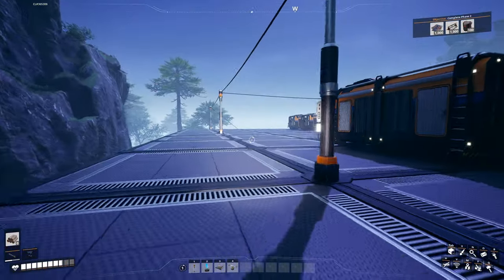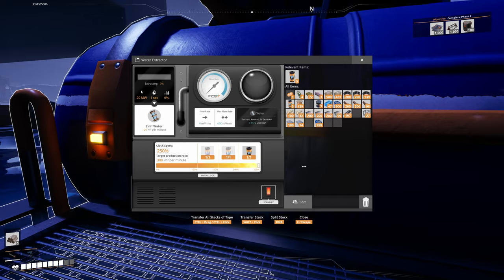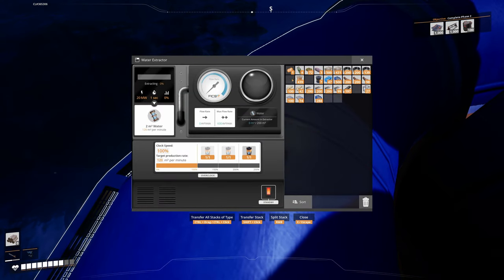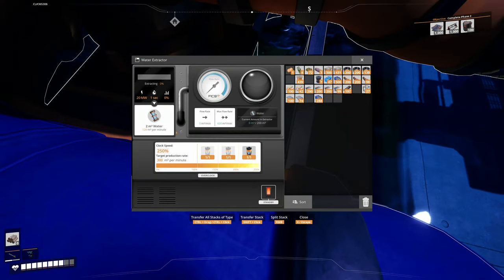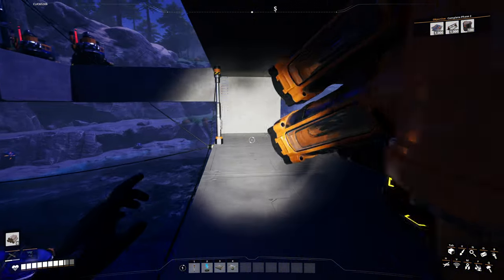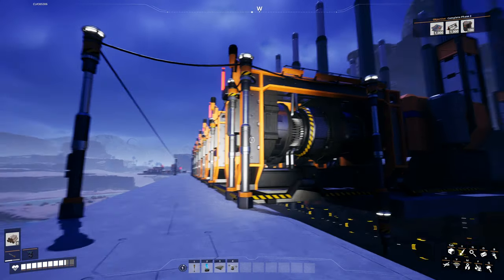I need to make sure the water extractors are overclocked to supply 300 water per minute each. The first pipe needs 45, 90, 180 to fill four generators — just two power shards there. Then this one needs three power shards in for 300 per minute — we've just got enough. That allows us to run the water extractors, but they'll need 20 megawatts each. When they're overclocked, they'll need more power. Let's head up to the biomass burners — I should have collected some biomass while I was over there. I just need that water to push through to at least a couple of coal generators to start the cycle.